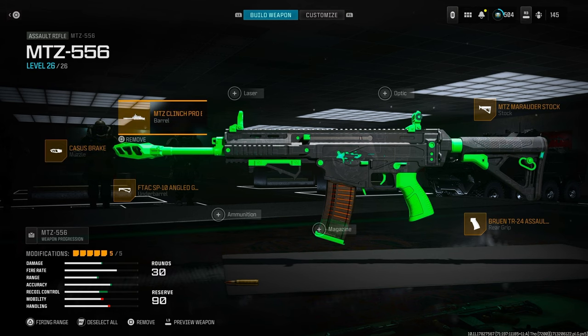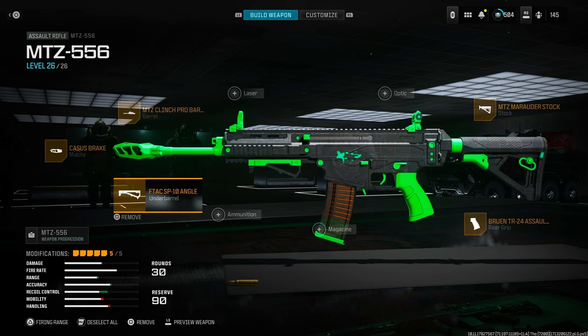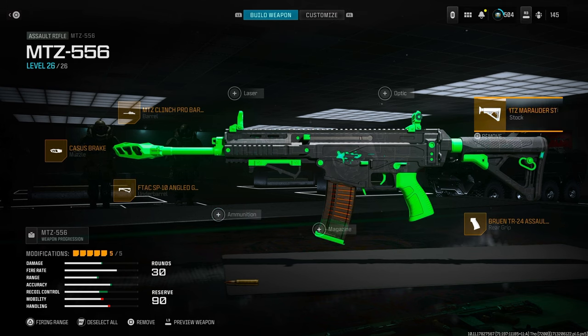For the MTZ, we're adding the MTZ Clinch Pro Barrel for some damage range, the Cassius Break for that horizontal recoil. This gun really kicks side to side pretty hard, so adding this Cassius Break smooths out the recoil pattern. The F-TAC SB Angle Grip again helps with horizontal recoil to smooth out the recoil pattern. The Bruin TR-24 Assault Grip to help with recoil control, along with the Marauder Stock, also for recoil control.